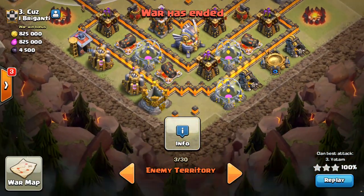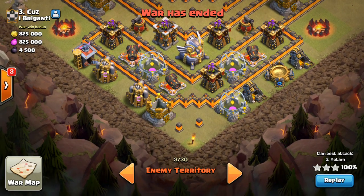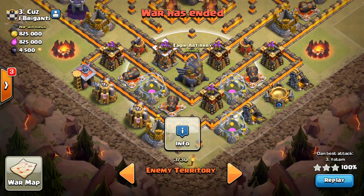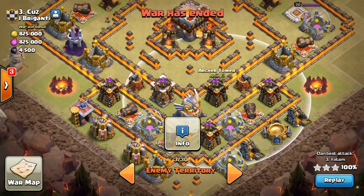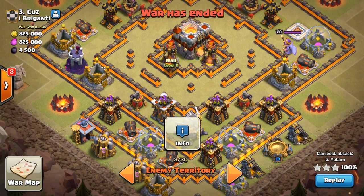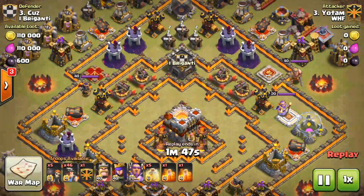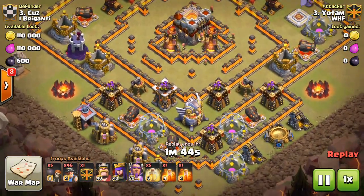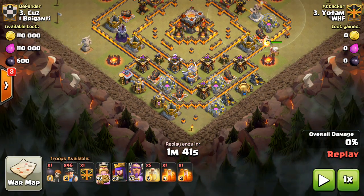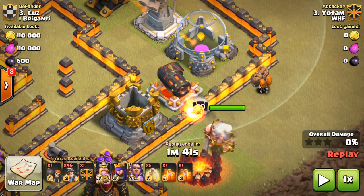That way, when the Miners hit from the bottom and essentially all that they have left is what's showing on screen, they will path from the outside to the inside and eventually meet up towards the Eagle Artillery and head towards the nearest buildings — the single-target Infernos in the core. The other key is your Grand Warden. You need to be watching for giant bombs that could potentially ruin your Miners and be ready to trigger that Grand Warden ability just in case. Five heal spells is the prescribed method here. He drops the King on the right side and a few Wall Breakers right behind him.